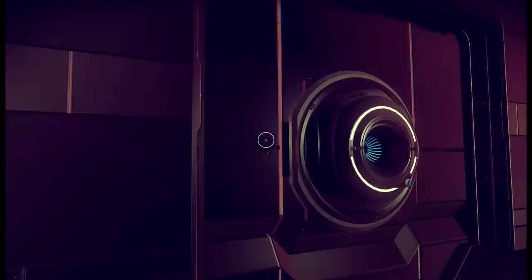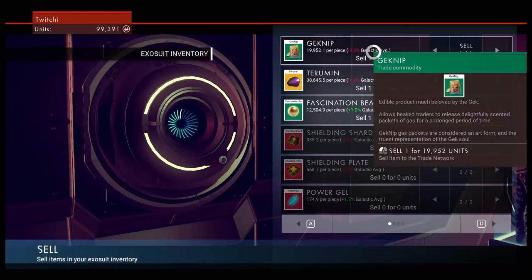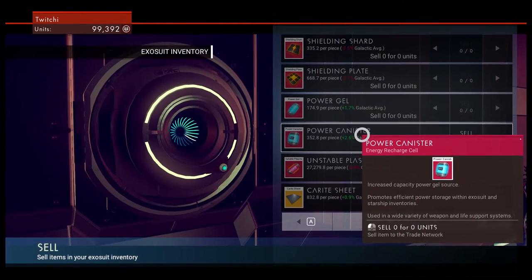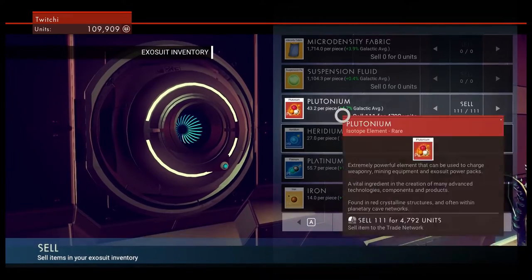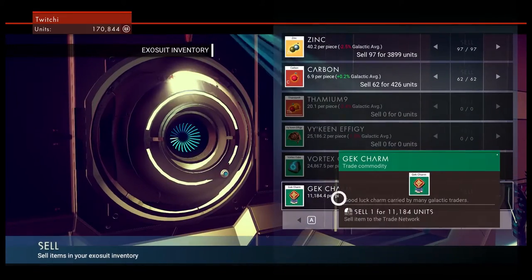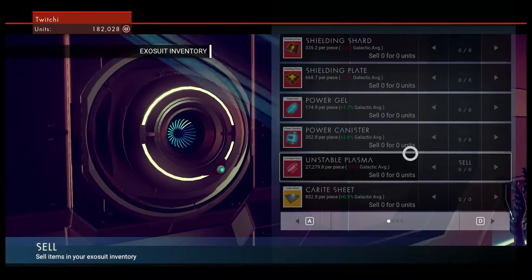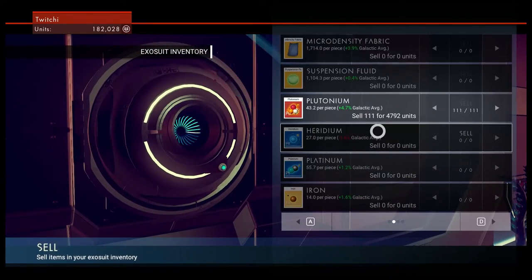Trading outpost — here it is, over this way. Buy my finest wares. Actually, he is buying a whole load of stuff off me. Power canister? Yeah, I think so. Plutonium — I'm going to keep the Gekcham. Finally, sold loads of that stuff that's just been eating up my inventory space.